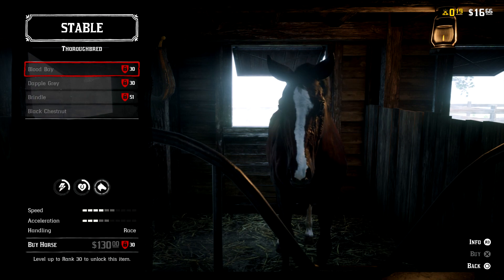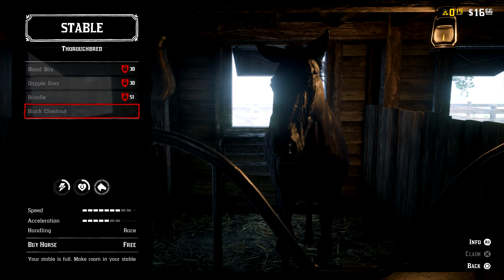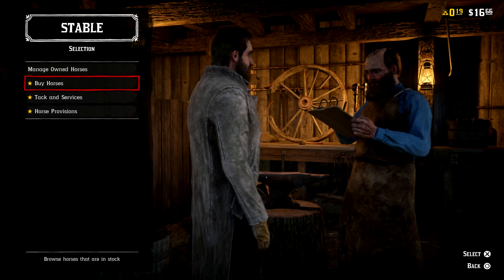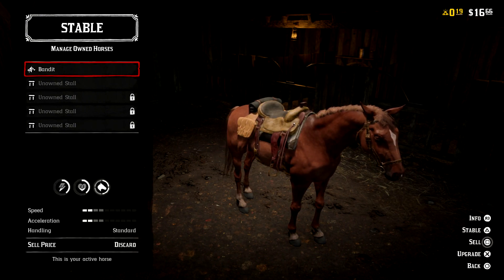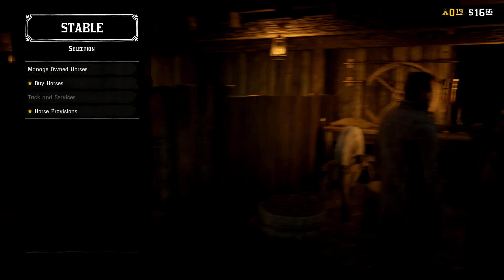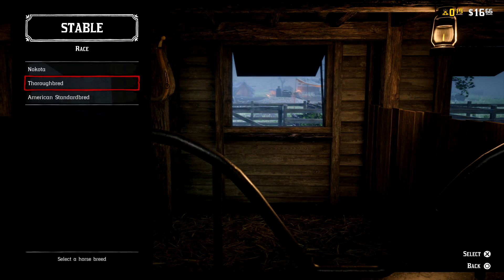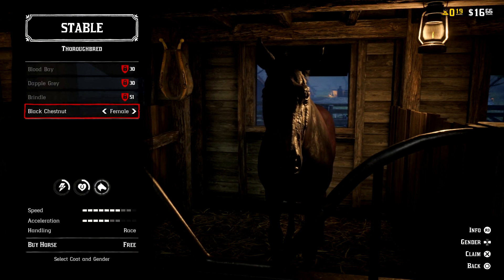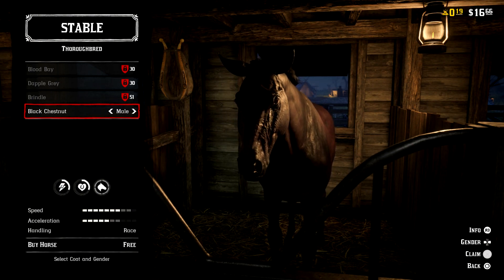In order to get the free horse, you're going to have to go to a stable in another town, similar to going to the gunsmith. It is a black chestnut thoroughbred. When you get to the stable you're going to want to go to Buy Horse — but first, you're probably going to have to sell your horse because you need a stall space. If you have multiple stall spaces, great, but if not you might want to sell the current horse you're using. Go to Buy Horse, go to Race because it's a racing horse, then click on Thoroughbred, and at the very bottom you will have Black Chestnut. You can make it either male or female, so just pick whatever one you want.